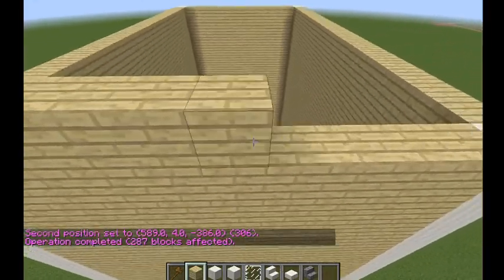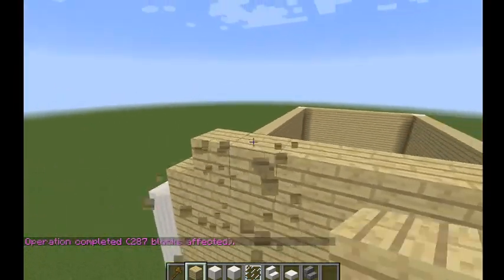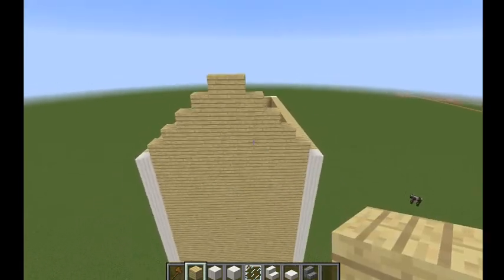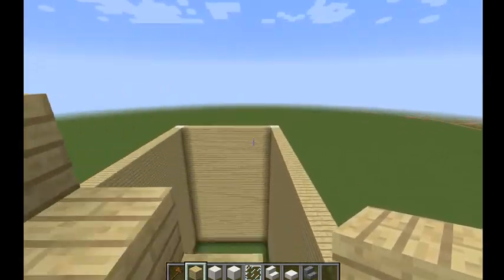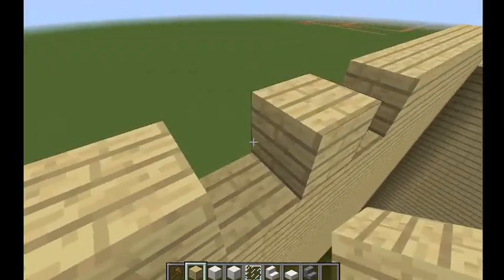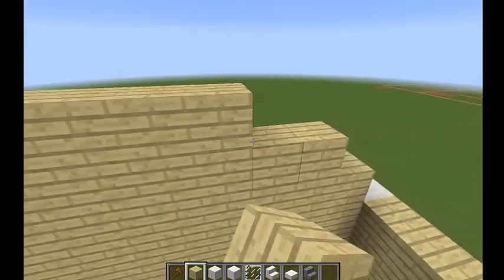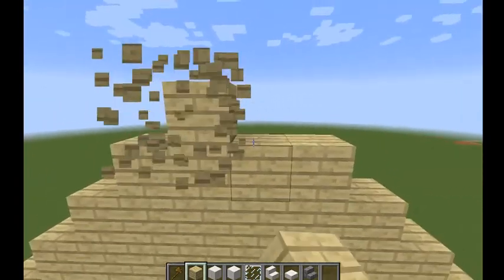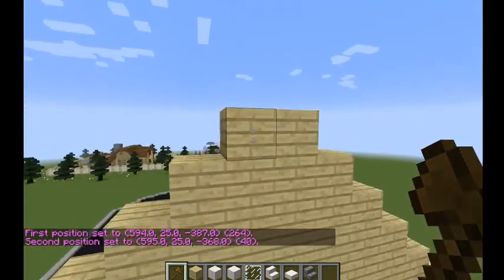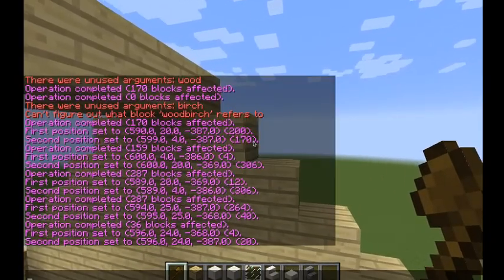Now we're going to raise it up to a point, like so — and we're going to do the same exact thing on the opposite side, raise up to a point as well. I hate it when you put stairs and you can see them from the inside, so we're going to set some birch from both sides to cover that.